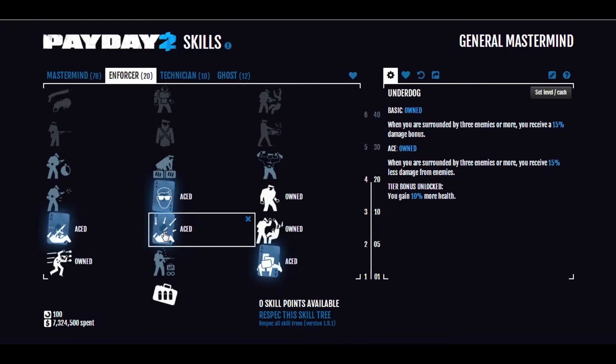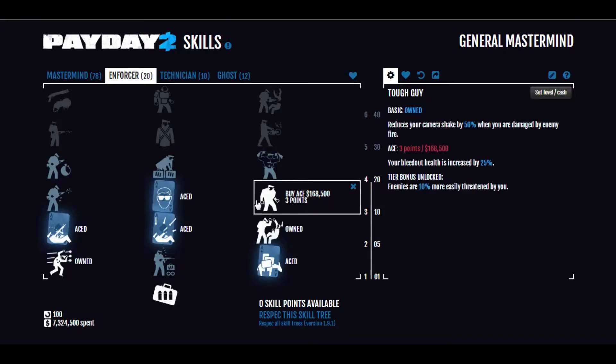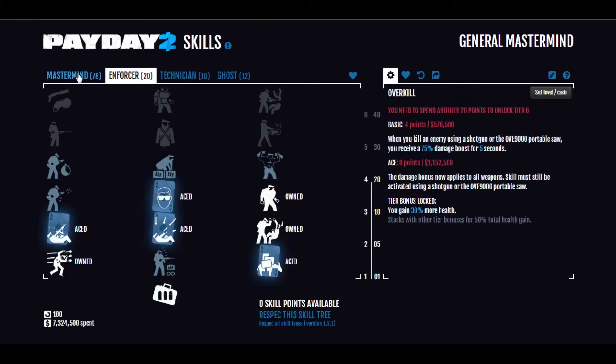Underdog Aced — you take and deal 15% less and more damage when you're surrounded. And Stun Resistance Aced so that you don't get blinded for nearly as long, as well as Tough Guy Basic for less camera shake when you're damaged. This applies to punches as well, and punches can really disorient you. Stun Resistance used to be a useless skill in the early days of Payday, but ever since they buffed Flashbang Grenades, this skill is incredible, because one bad Flashbang on the party can really mess you up.